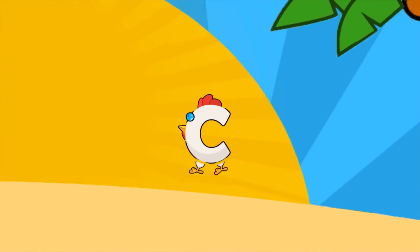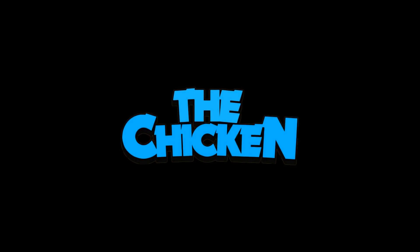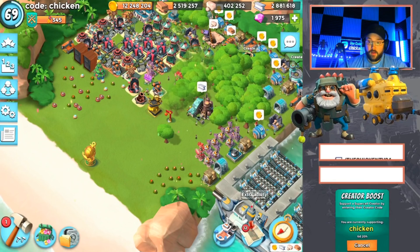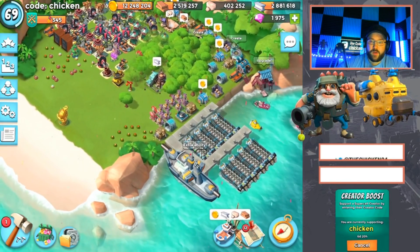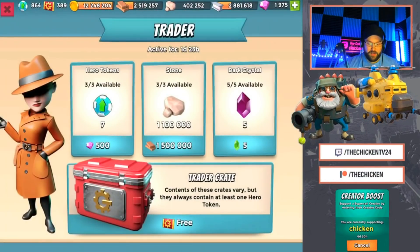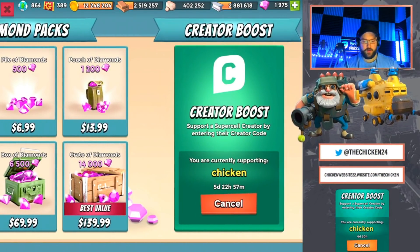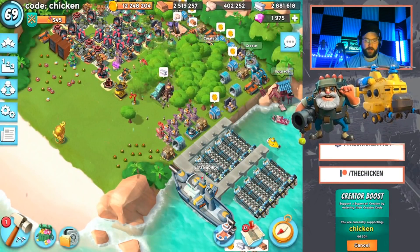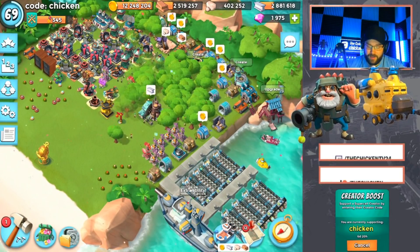The code is CHICKEN in the shop. The Chicken is here back today with another Boom Beach video. Make sure you've got the code CHICKEN or somebody's code plugged in the shop.